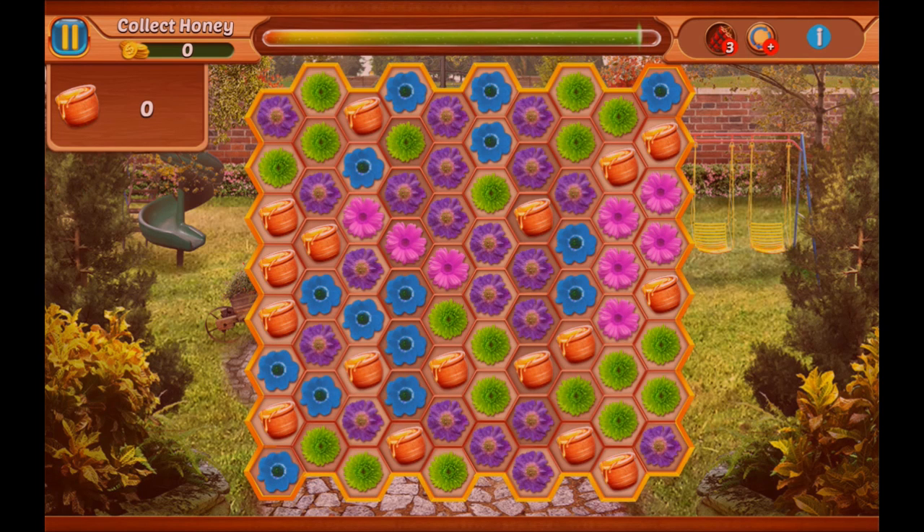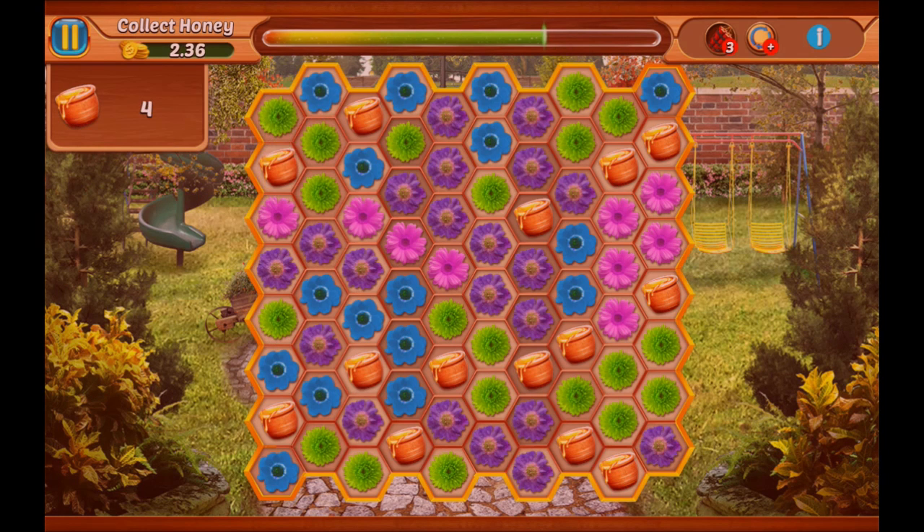Now as you see here we have a board full of flowers and honeypots. To gather the honeypots you have to make chains of the pots, and a chain is a minimum of 3 of the same units. So I make a chain like that and I collect 4 honey.